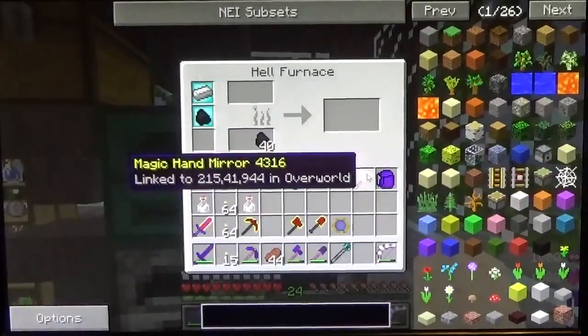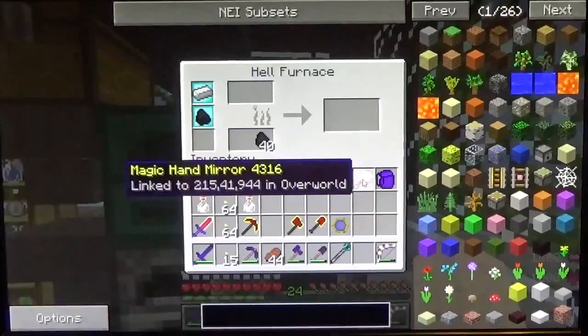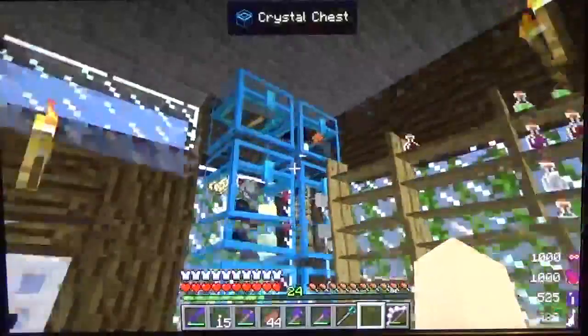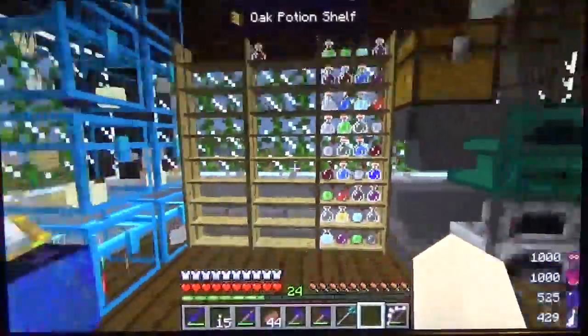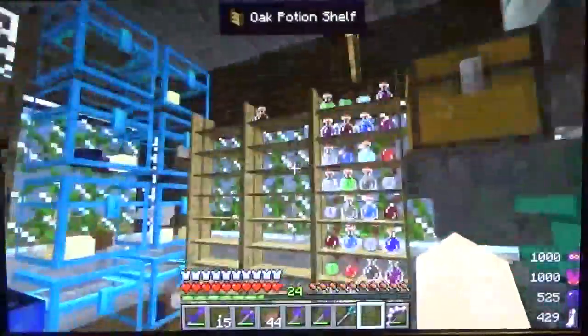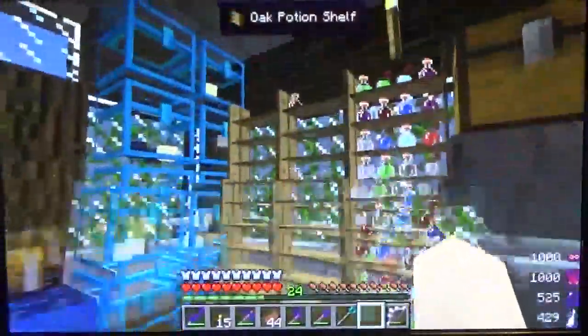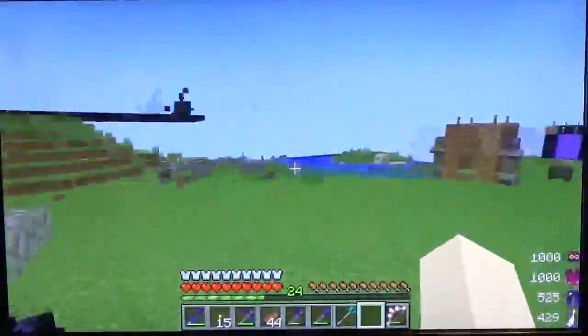You will notice a hand mirror in my inventory — it is a magic hand mirror. I'll show you where that leads to later. I have upgraded all the chests to crystal and added stands for potions, since I keep getting so many of them. I did not make any of these; they are all from loot bags, chests, and everything.